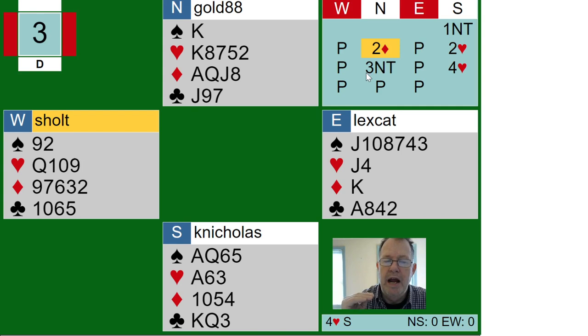Remember, invitations are asking you if you have the upper range you've indicated. I've indicated 15 to 17 with a no trump, so two no trump is asking: do you have 17 points? Partner has eight points. I could just pass the two no trump — if I've only got 15 points and partner's got eight, we might not have game. But if I had 17, I could take it to three no trump or up to four hearts.